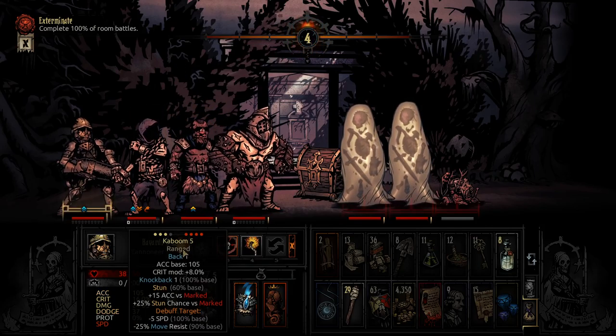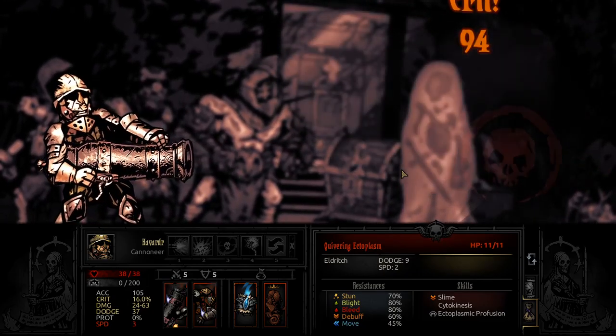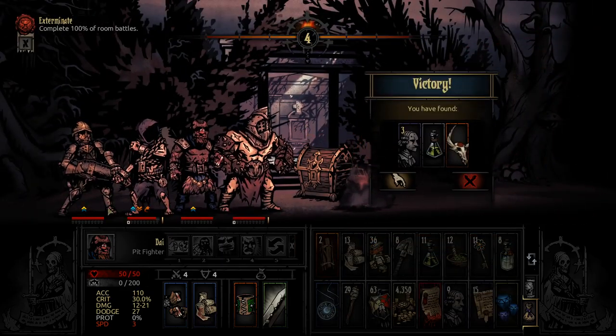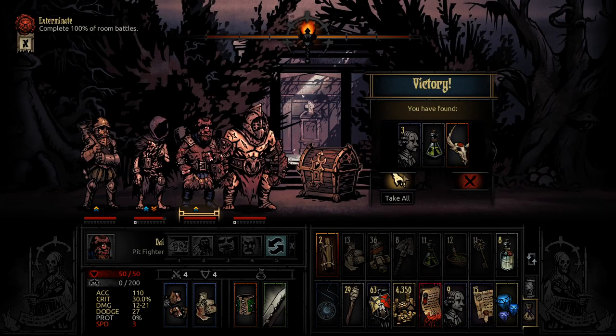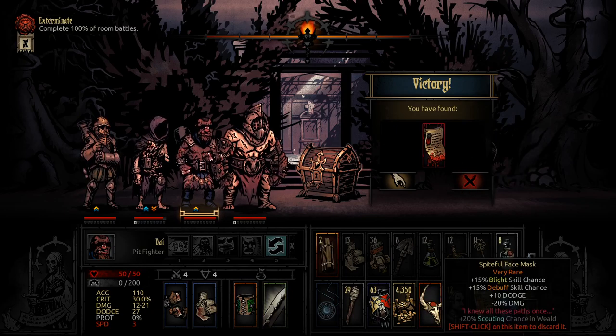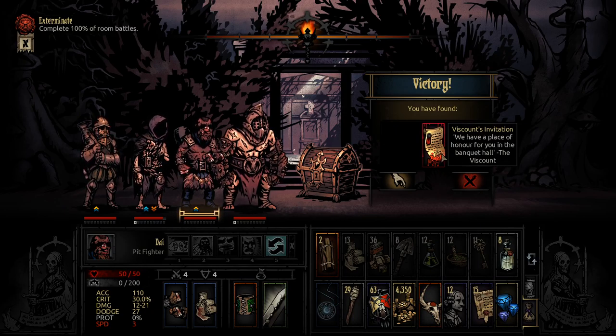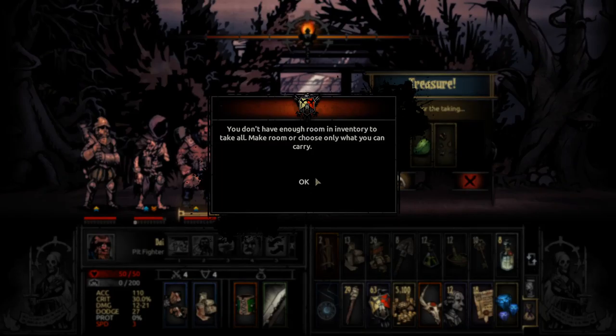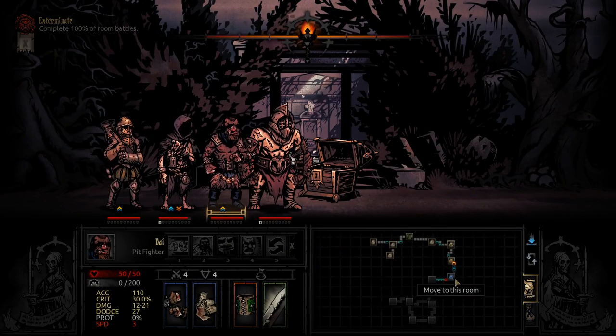We've not really had to use any of those skills yet - his main attack is really good. There's another 94 crit - obscene amounts of damage. That's very good, I like the look of that a lot. The Spiritful Face Mask - extra blight and debuff chance with extra dodge, less damage. I'll take that. We'll take it for a Viscount invitation because I believe we already have a few of those. It's kind of scary to throw that away just in case, but I'm pretty sure we already have a few. I really hope we do - otherwise that was certainly a big mistake.